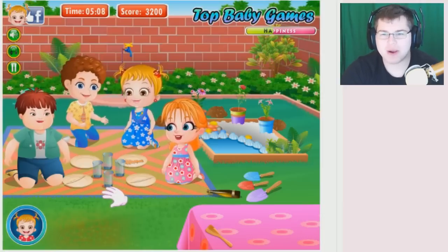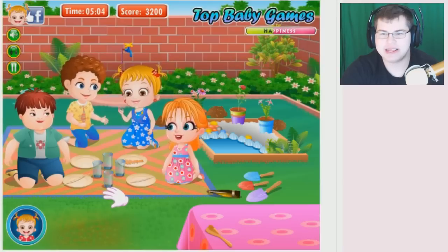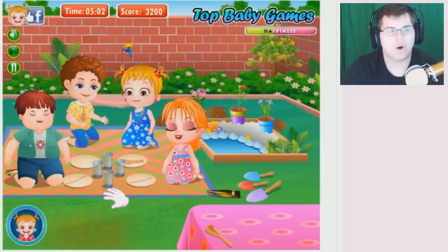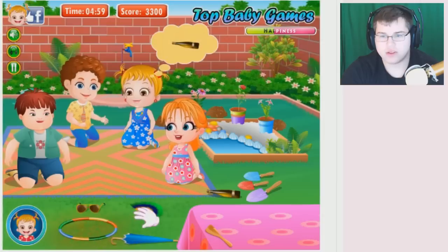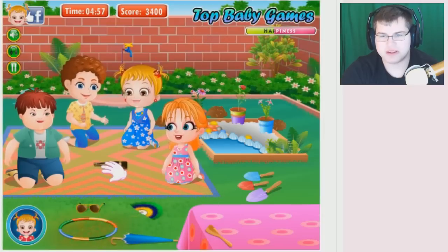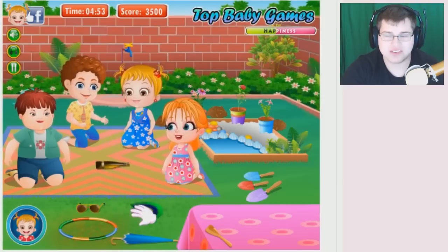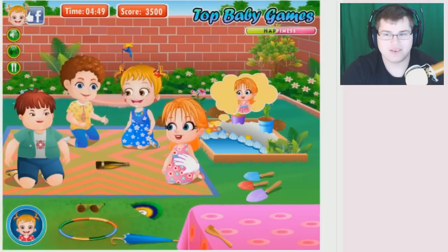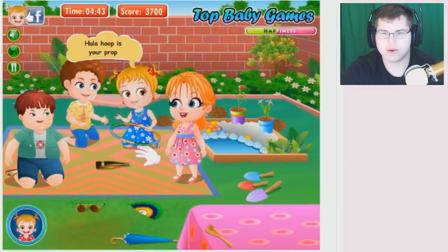What's so funny about having delicious food? Let us play Dancing Spin! Okay, let's spin the bottle — you're a little too young for that, I'm just saying. Oh she's it — she's the kissy one. And who's she going to kiss? She's going to kiss that hula hoop. Okay, hula hoop is your prop, right.